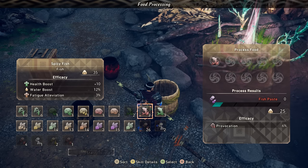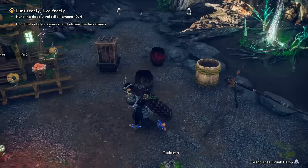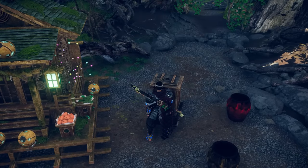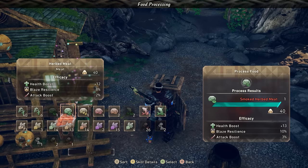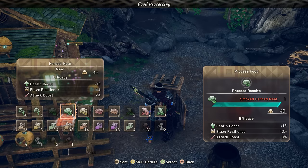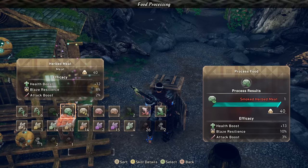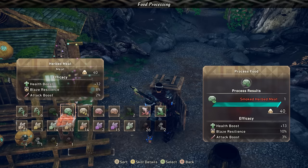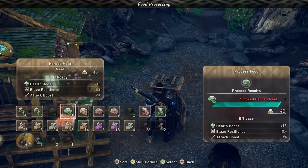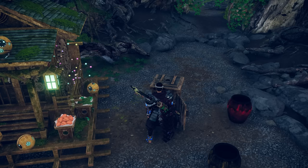If you're going to be doing pickling, you're going to want to have a cask. If you want to keep things basic, just work with the dry rack. Lastly, we have the smoker. The smoker is a way to just get better stuff. Here is some herb meat — health, blaze, attack. You can see if I smoke it, it becomes smoked herb meat. It goes from 12 to 13 on health, 8 to 10 on blaze, and 2 to 3 on attack. There is no downside to smoking as far as I can tell. It is strictly always going to upgrade the potency of your meat. Think of smoking as a finishing step.